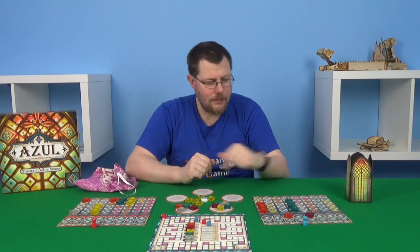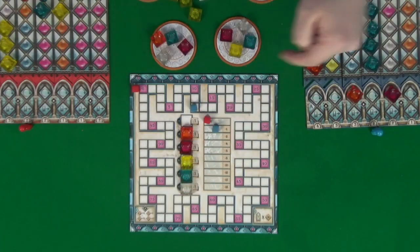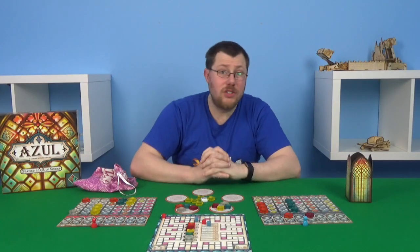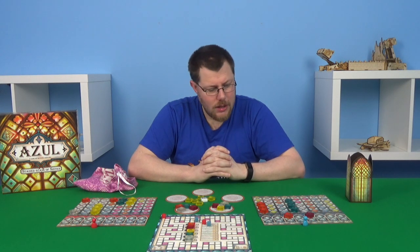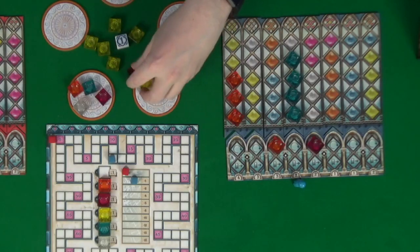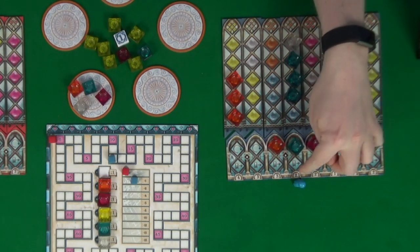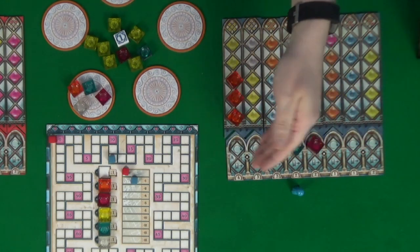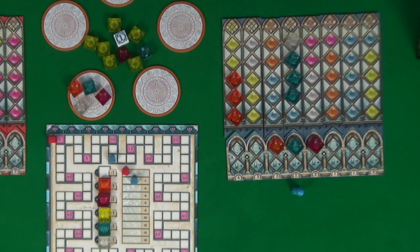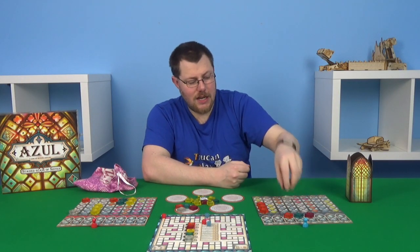It's now our turn. If we get one clear we can complete this pane — blue and clear aren't going to score for several rounds anyway, so it'll be a good idea to get that done and scored. We'll take the one clear and complete it. We're not getting any bonus score but we get two points for the column plus two points for this — that's four more points. One, two, three, four — we're shooting into the lead here.